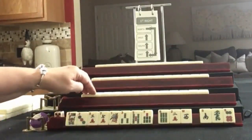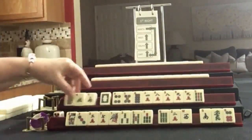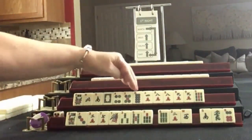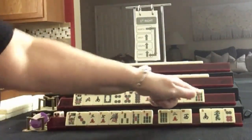Let's move on to Player 2, also known as South. Their tiles are: Flower, North, South, Dragon, 4, 5, 8 in Dots; 4, 8, 9 in Cracks with a pair of 8s and 9s; and a 9 Bam. If these were your tiles, what would you focus on and what would be your first pass?